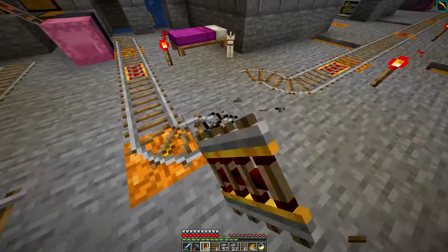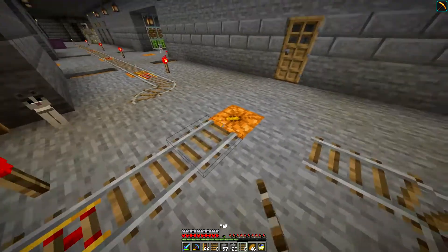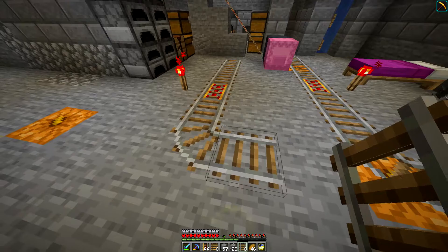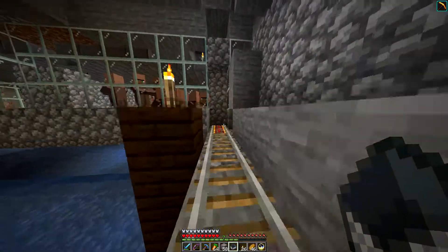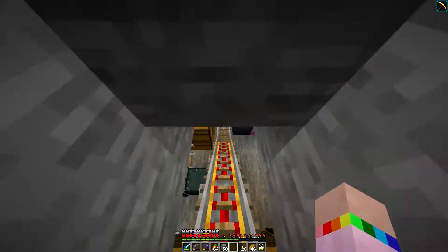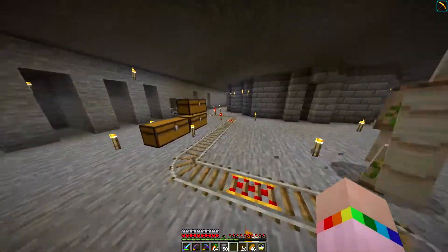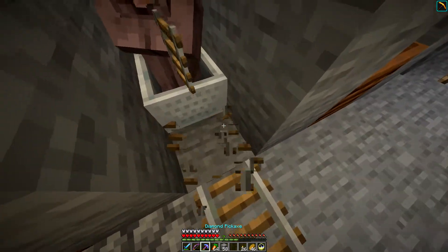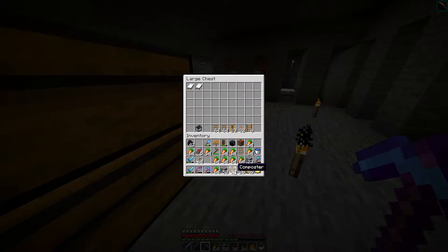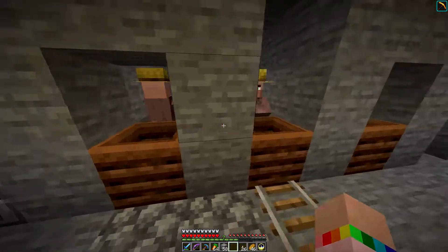So now we can take those out of there and connect it up to the rails I've put down to the creeper farm. Let me just put these on here. Right, let's have another one. It's taking me a long long time to get a load of these villagers down by the creeper farm, but I'm managing a bit at a time. There he's gone around the corner. Excuse me Gollum, coming through. And I need a composter because he's going to be another farmer.